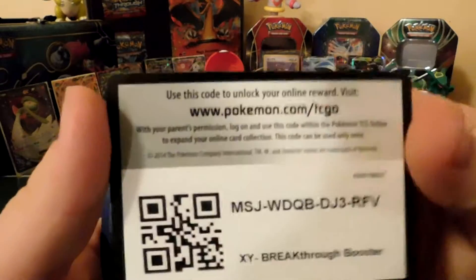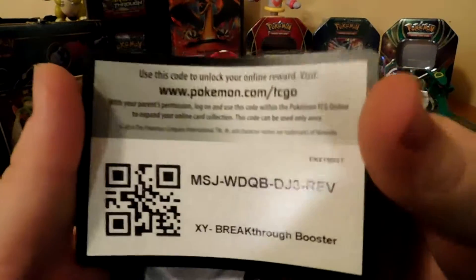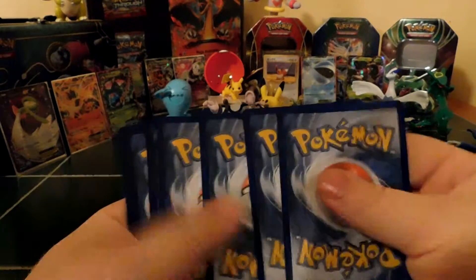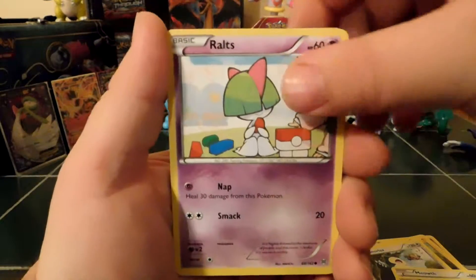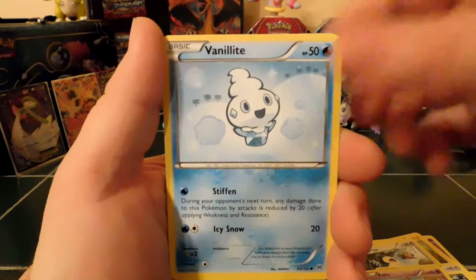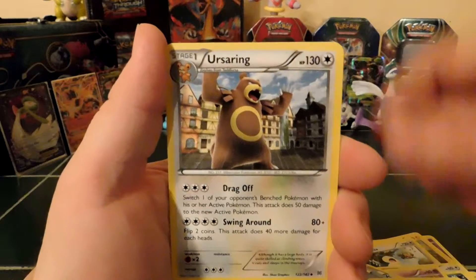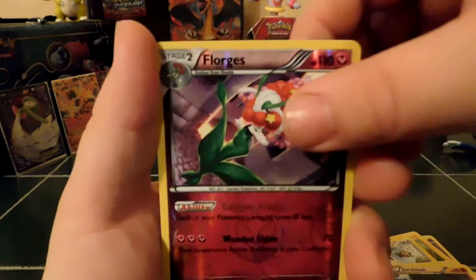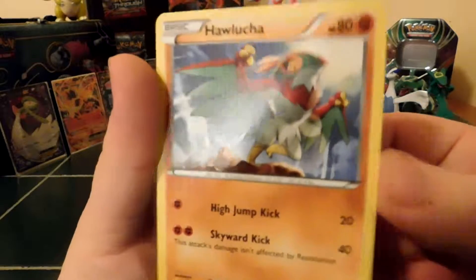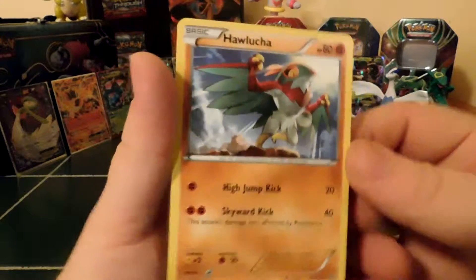Code card for you, be sure to let me know what you get. Meowth, Zorua, Ralts, Panpour, Vanillite, Super Rod, Usaring, Sandslash, Floatzel. Reverse holo and a Hawlucha! A Hawlucha, all right.